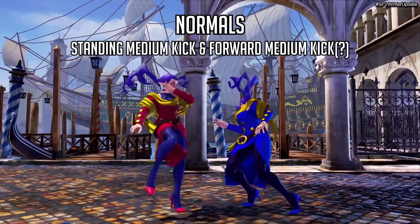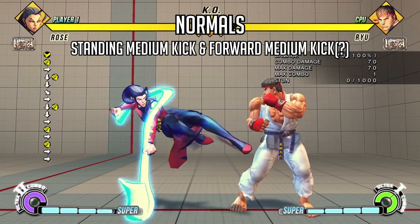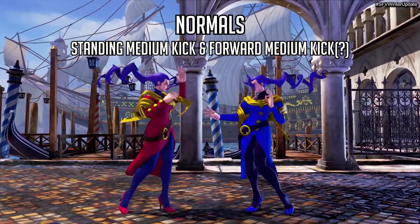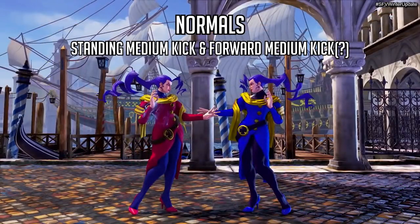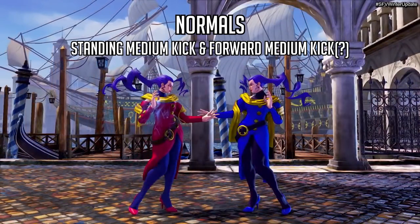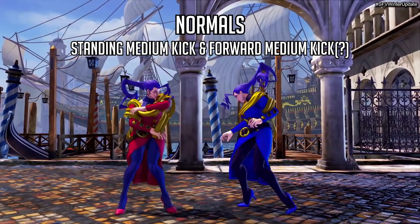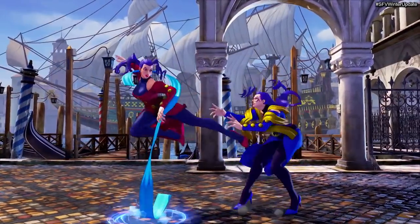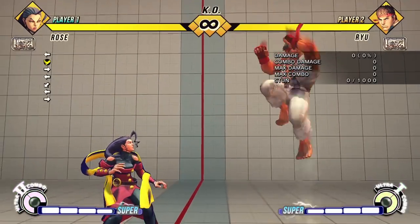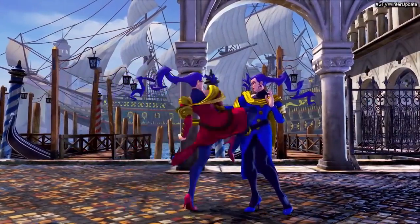The next two normals are both medium kick normals. We see her standing medium kick, which is her far stand medium kick from Street Fighter 4, and then her close stand medium kick from SF4 as well. Since there are no proximity normals in Street Fighter 5, this leaping forward kick has to be a command normal — probably forward medium kick for the input. One thing to note is that she leaps up in the air for these, making them really good at avoiding low attacks.